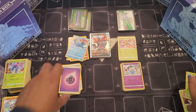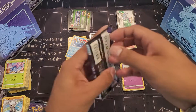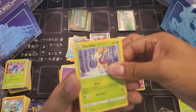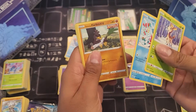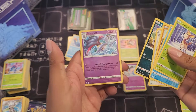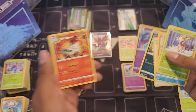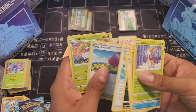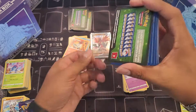There we go, that should fix everything. Bambi, Sneasel, Farfetch'd, fluffy dog, Roly-Poly — ooh — and Volcarona! Energy, Rapid Strike Scroll, and that green card.